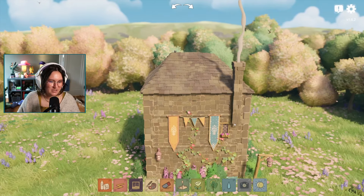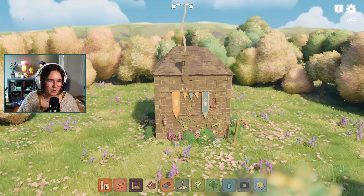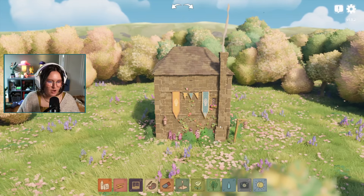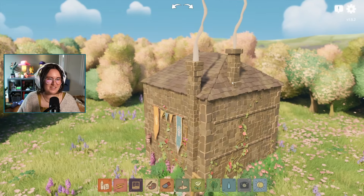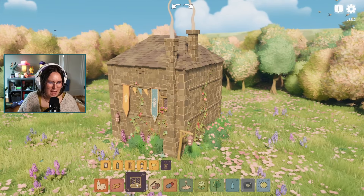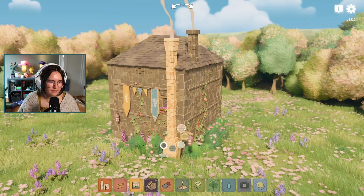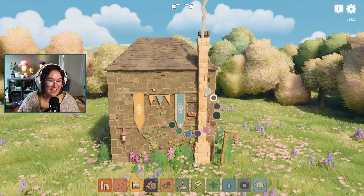The chimneys are new as well — you can have them go all the way up the side of the building or come out of the roof. There was also a little bird hanging out on the roof for a minute, which is adorable.